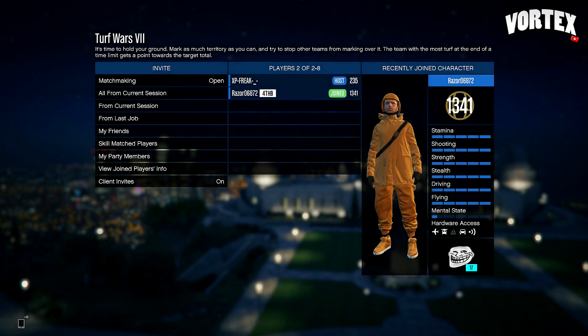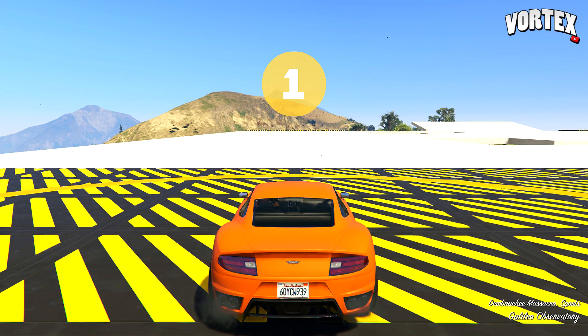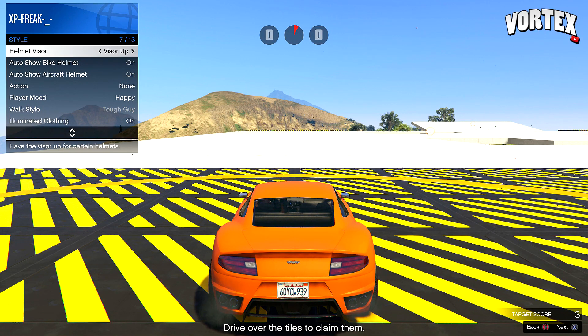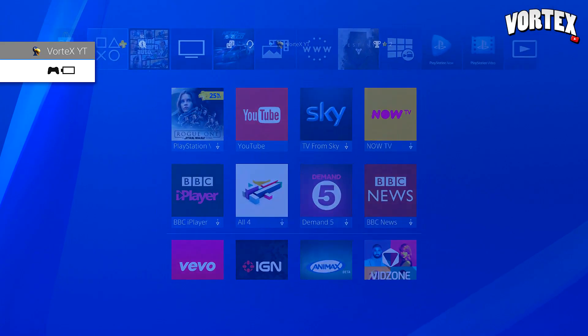For this first glitch I'm going to be showing you how you can get black joggers. To get the black joggers you will need one friend and you just want to start up turf wars. When you're spawning into the job, pull up your interaction menu, go to style, go to helmet visor, and spam on helmet visor for about 15 seconds. Stop spamming when that timer at the top of your screen gets halfway. Once it has gotten halfway, pull up your PlayStation home screen and go to YouTube — anything that's going to suspend GTA — and select that application.